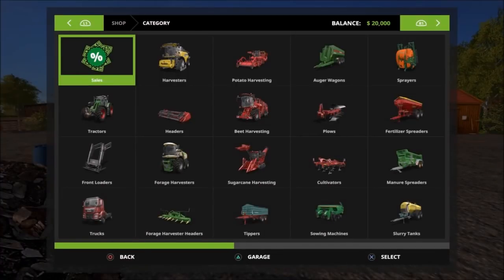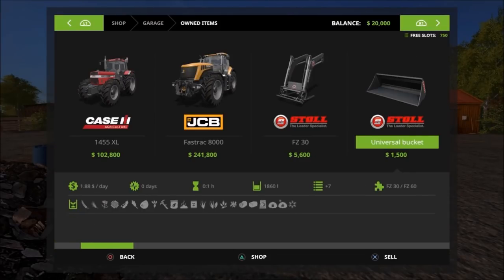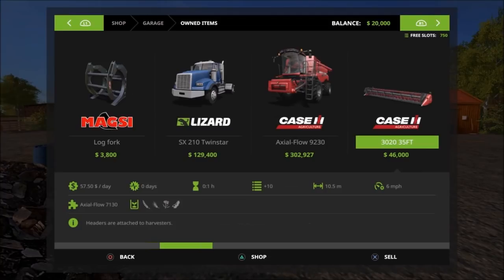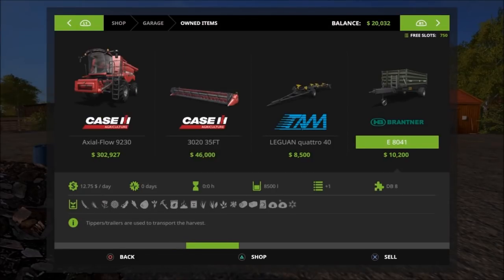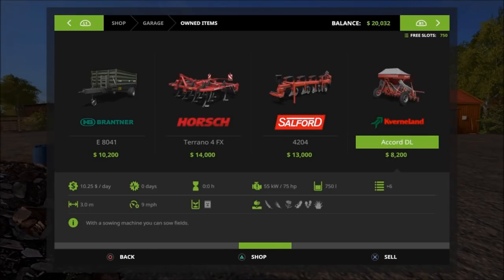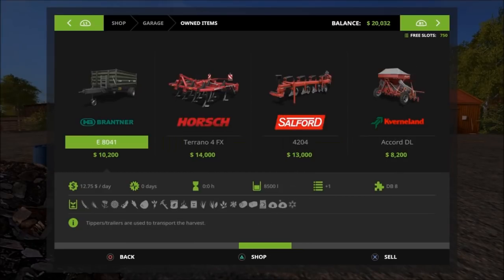Let's see what vehicles we start out with. We start off with the Case 1455 XL — three of them actually, so that's really good. The Fast Track 8000, that is going to really help. Front loader, a bucket, the Liebherr L538, universal shovel, log fork. We're starting with diesel and the SX 210 Twin Star, the Axle Flow 9230, 30-20 35-foot header with a wagon. The Brandt E8041 — two of them actually — the Horse Torino 4FX, the Salford 4204, the Core DL, and the Optima 5. We already have stuff ready so we can start doing sunflowers and all that.